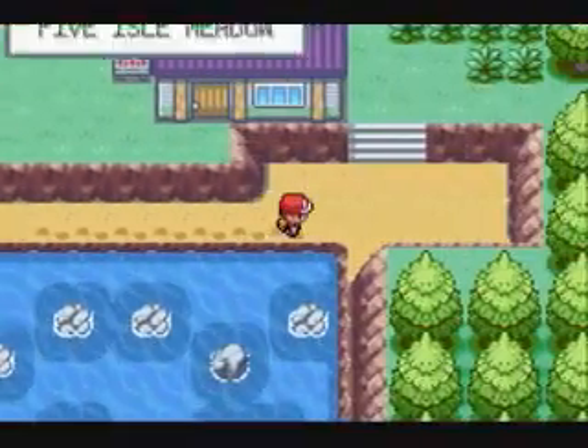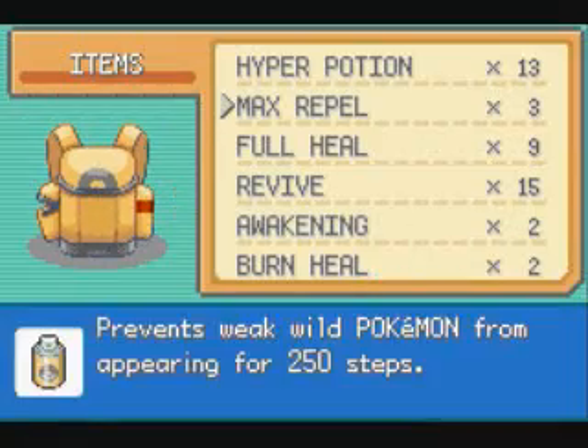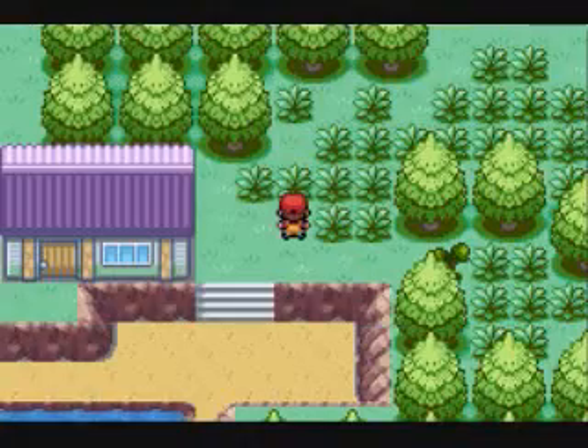So anyways, just come over this way to the Five Isle Meadow. I'm going to spray some repels and since I already showed you how to get through this part, I'm just going to cut past all this to the warehouse because I don't really feel like showing it.